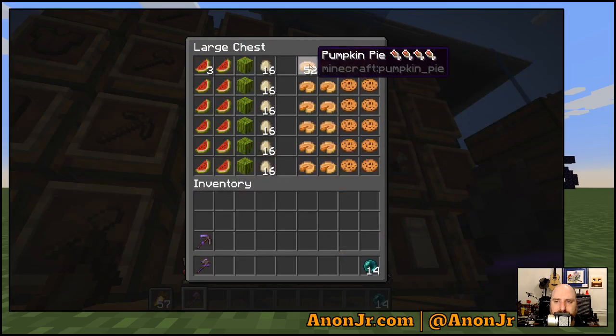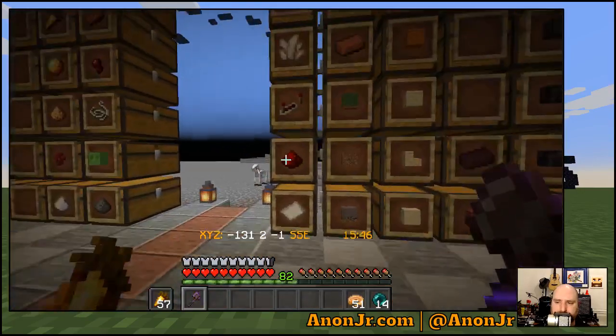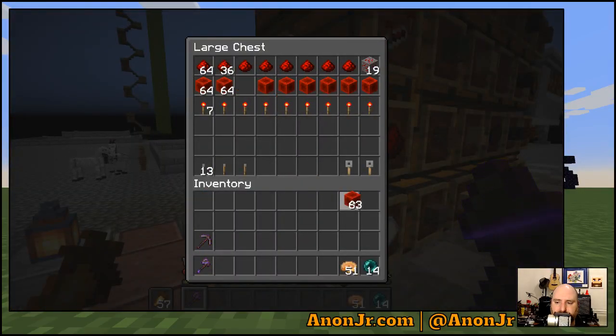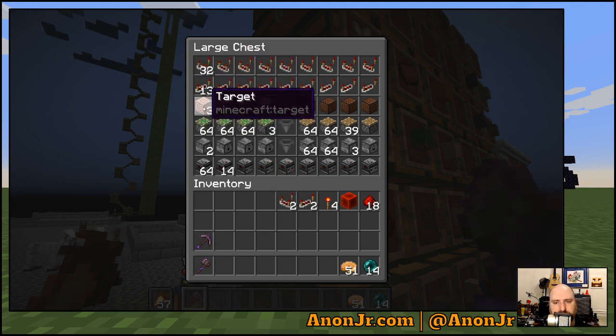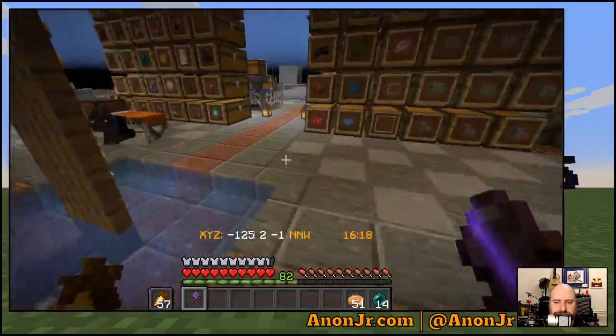Let me get another block just in case, some more dust just in case, a couple of torches just in case. I don't think I'll need more of these, but I'd rather have them and not need them than the other way around. That's almost certainly more than I actually needed.